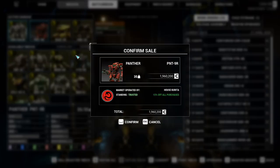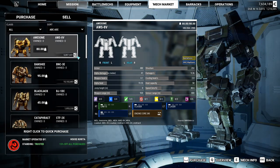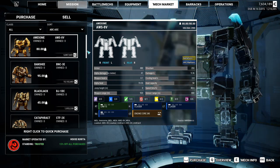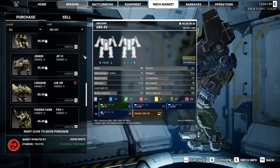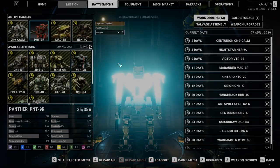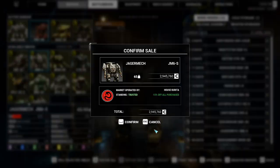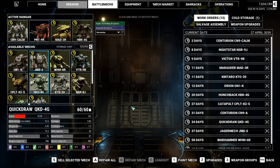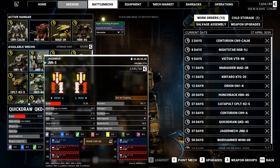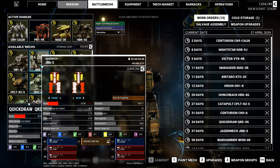I could sell the Panther for 1.9 million, and that should allow me to buy a better mech on the market. I can already buy this Awesome, though. I can sell the Jaggermech as is and get 2.9 million, and probably should sell the Quickdraw as well, because they're going to be ready in 37 and 34 days, and they're not very useful mechs, to be honest. They're probably going to lose their arms again.